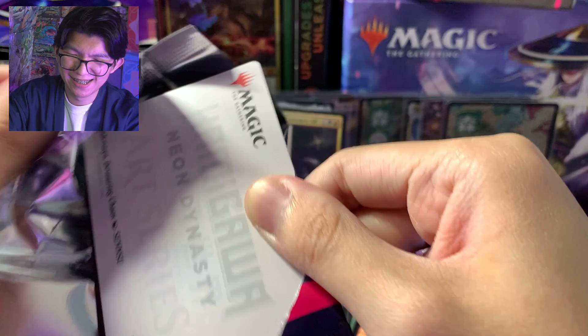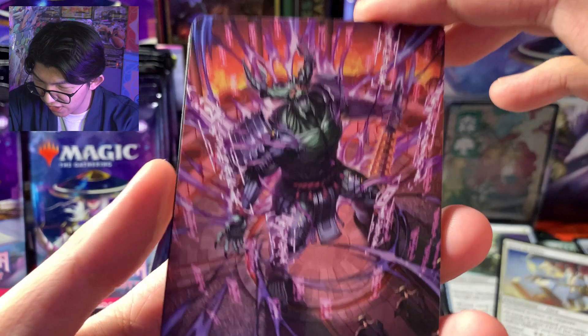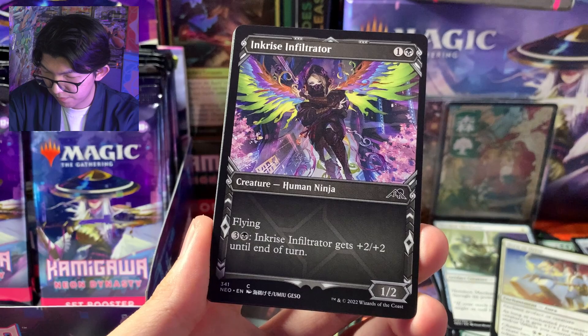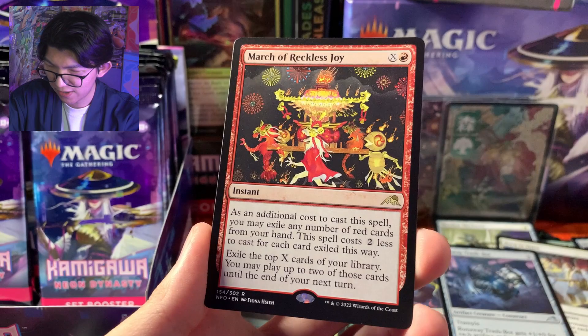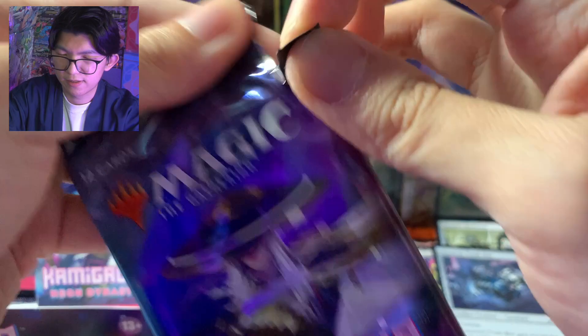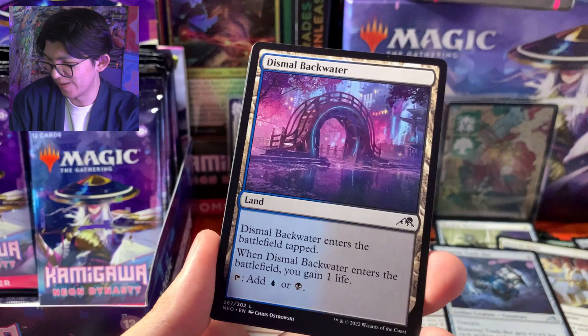Kita buka 6 lagi lah — gak puas nih, iya gak sih? Terlalu keren ini set, sumpah. Hidetsugu — nah ini Hidetsugu Devours All, ini yang kita cari ya. Terus kita dapat basic land forest lagi Ukiyo-e, Imperial Subduer, Rise Infiltrator, Short Circuit, Iganjo Expert, Dragonfly Suit, Assassin's Ink, Runaway Trash Bot, Okiba Reconerate — kayak gangster-gangstern ya tuh — March of Reckless Joy. Ukiyo-e Mountain — super bagus, gila sih ini, bagus banget semua.